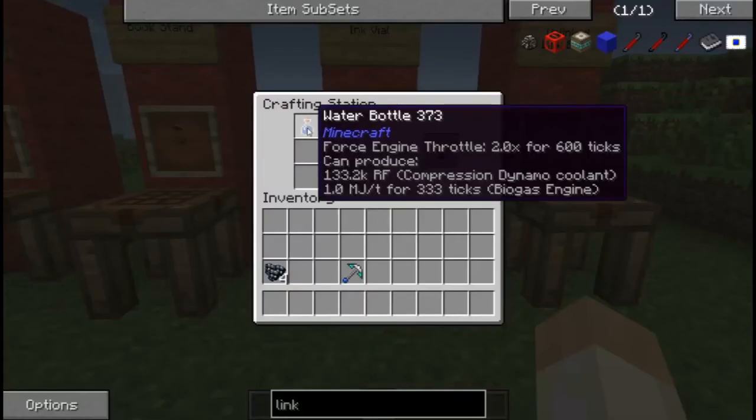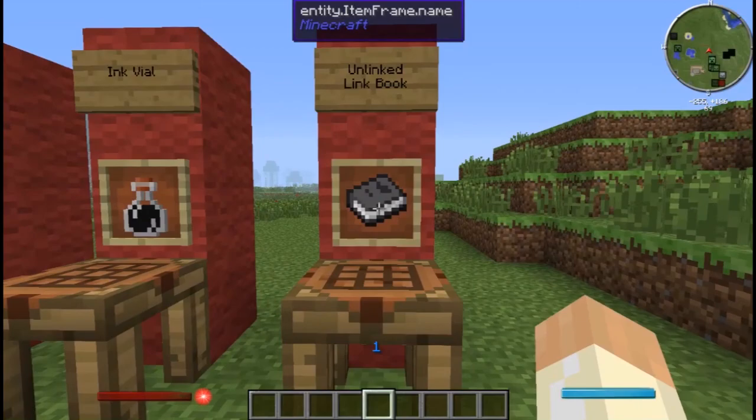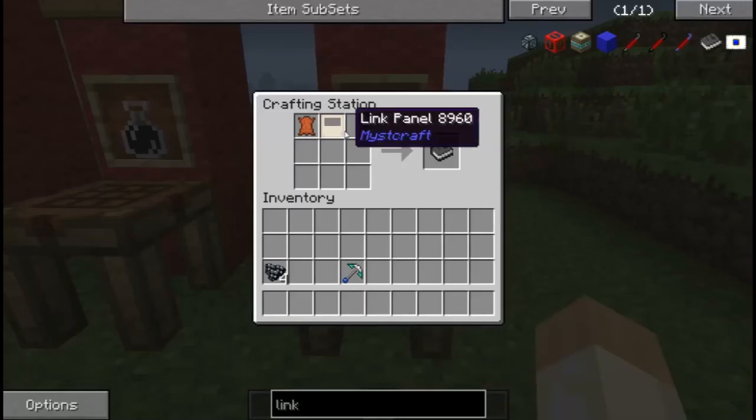Ink vial is water and ink sacs. You can substitute the ink sacs if you can find them, because it's very rare to find a black stained tree. I think it's Red Exploration - it adds different stained leaves, basically different colored trees to the game, and you can use those saplings as a substitute for dyes. The black one's really hard to find, but it works as a substitute for ink sacs, because you have to have this particular ink vial for Mystcraft. And the other thing you'll need is called an unlinked link book, which is a link panel in leather, and it gives you an unlinked link book.